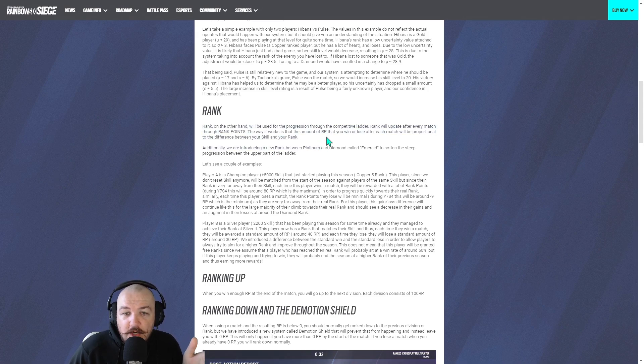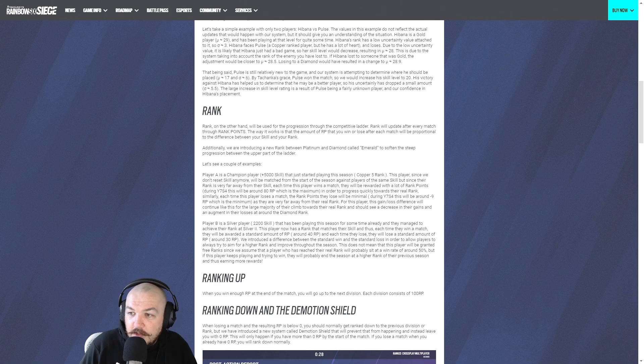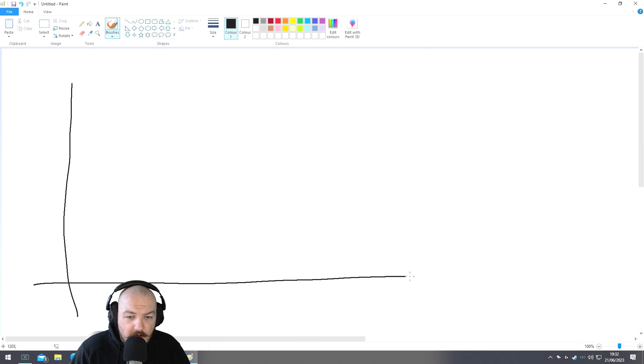Here's where we have the controversy. Rank, on the other hand, is used as a progression through the competitive ladder. Rank updates after every match through rank points. The amount of RP you win or lose after a match is proportional to the difference between your skill and your rank. This is the perfect opportunity to open my Microsoft Paint graph.